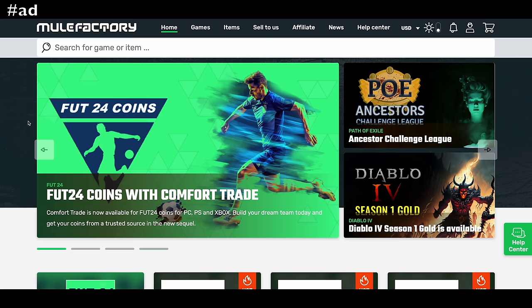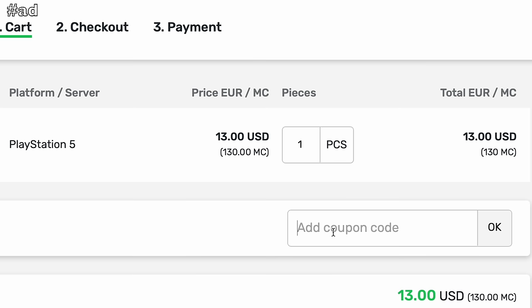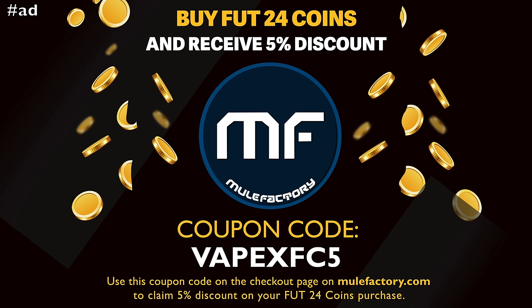Check out today's sponsor, MuleFactory.com, who offer FIFA coins with Comfort Trade. Use my link in the description and my code VAPEXFC5 for 5% off.